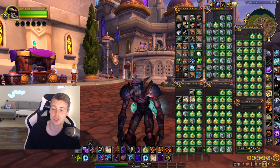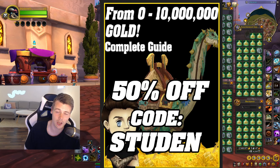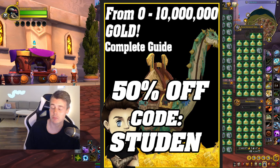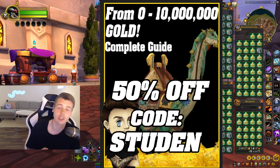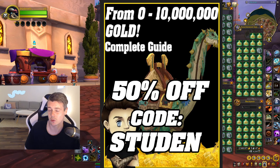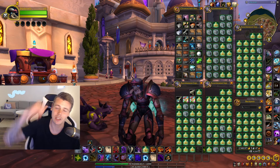That's going to be linked in the description together with the zero to 10 million gold guide, which you can get for 50% off using discount code 'student'. It's been out for over four years now and it's been updated ever since. It features the best ways and methods that I personally use to achieve multiple gold caps, and it comes with a lifetime of free updates. Whenever there's a new patch or a new expansion like the War Within, I just update the guide and send it directly to your email completely for free. Make sure to check that out with the link down below in the description.